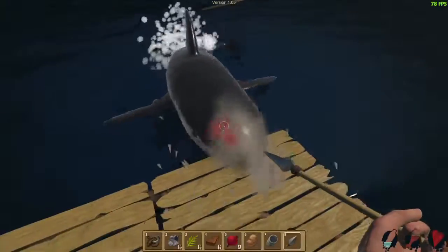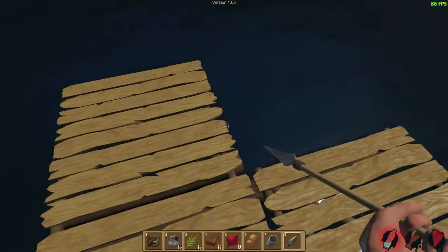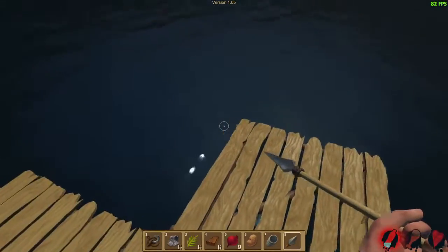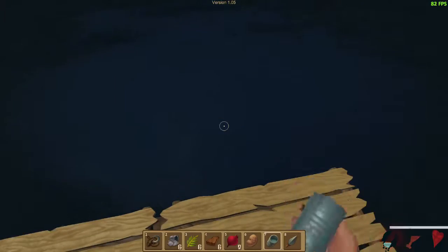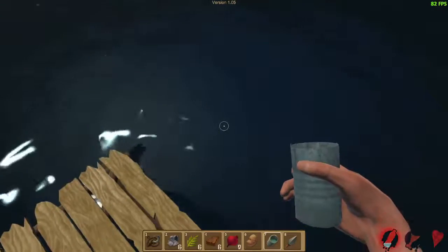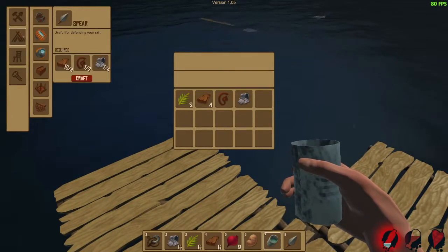Back off! He just ate a quarter of my raft. That's not good. And my hydration is flashing. Fill with water — I got some salt water. How do I drink this? I can't drink salt water — that makes sense. Maybe if I make a water purifier. Okay, I have the water purifier.